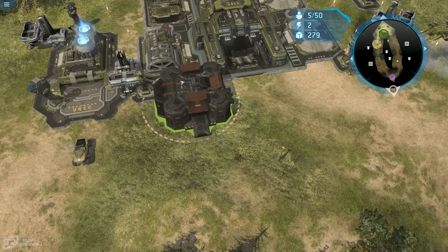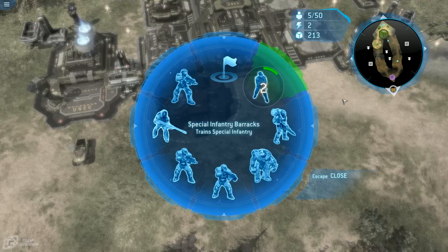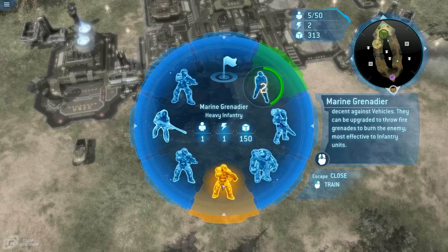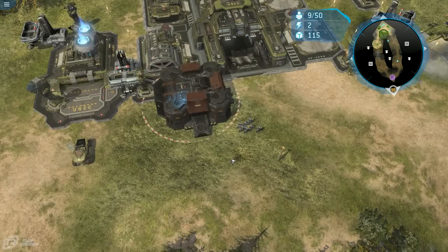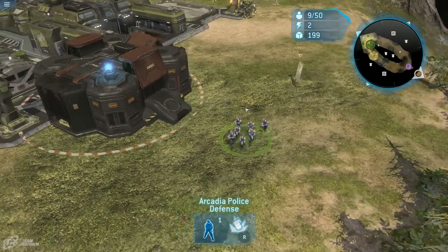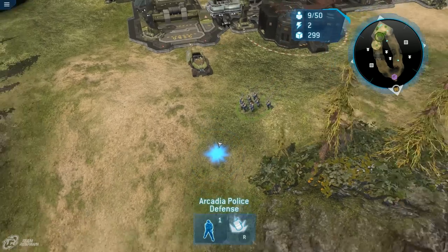One of my favorites is the Special Infantry Barracks. You pay the penalty to build this building and it unlocks a lot of new infantry — the Arcadia Police, flamethrowers, cyclops, marine grenadiers, shotgun marines, and you can also build an ODST squad right out of here. It's kind of like how Cutter is in Halo Wars 2, where you can have ODSTs and marines at the same time. Zooming in on these police, they look just like they do in Arcadia.